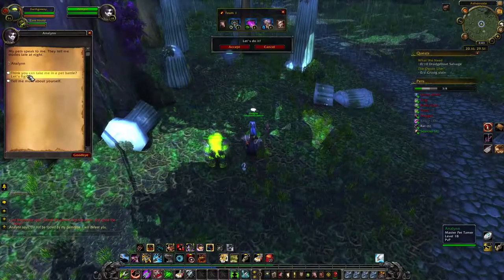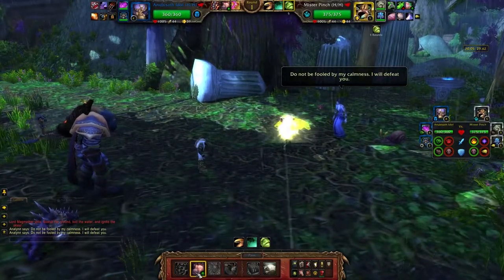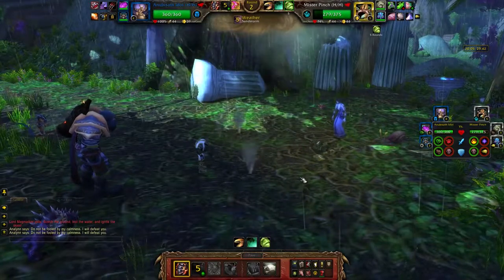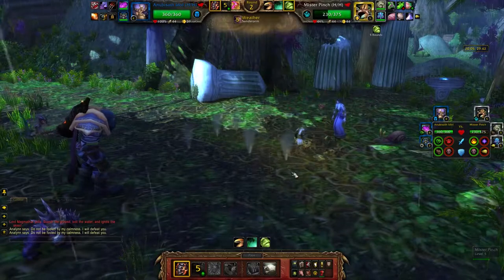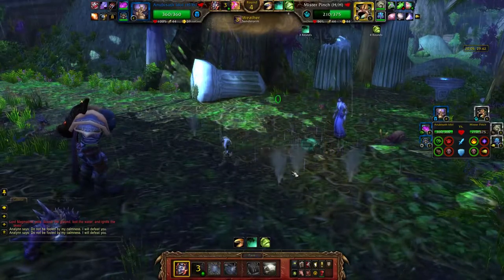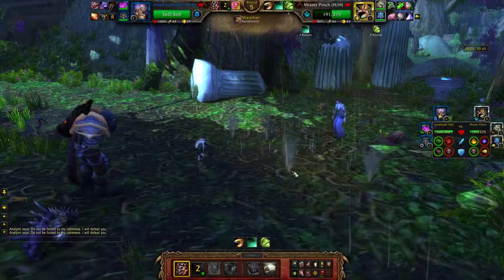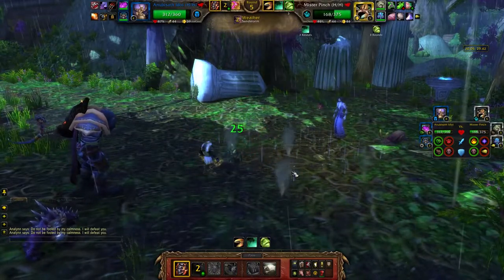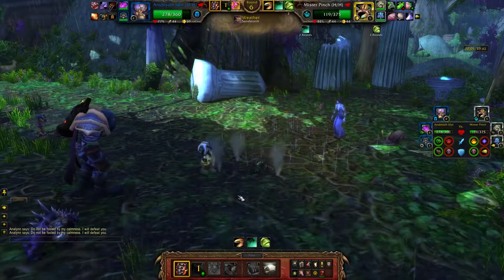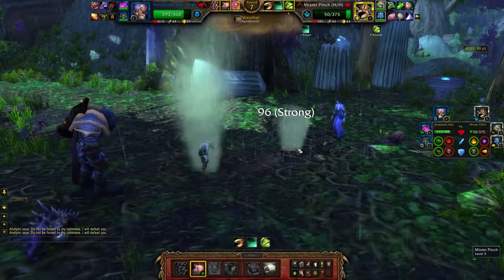The Anubisath Idol is just the best pet, and he's often my favorite to start with. The reason I switched to him first is he's got Sandstorm, which is a flying-type move that will do a good little chunk of damage to this fellow here. He does have a level advantage on me, and he's got Shell Shield up, so I will not be hitting for a lot. This could take literally forever to kill this guy. But the incredible thing about the Anubisath Idol is he's just so stinking tanky. He healed for 25 and I healed for 14 — that's just my racial healing me. So how much are we going to hit for? About 96.